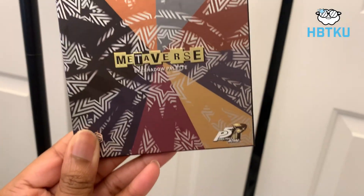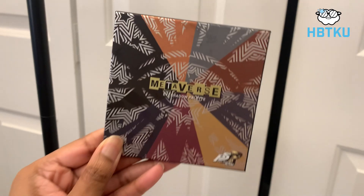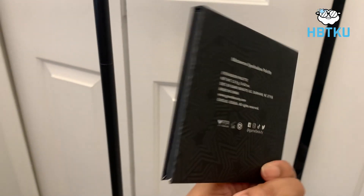Persona 5 is literally the RPG game — it has an amazing story and amazing characters, I just freaking love it. But this palette is also lit! Look at this cover — I love it. It's very pop-arty with stars all across in different colors. We have the little Persona Royale picture right there on the side. It's a really cool looking palette for sure.